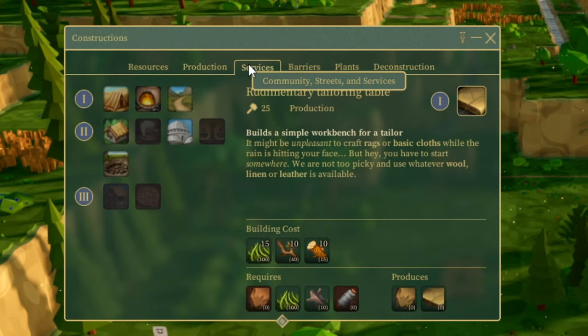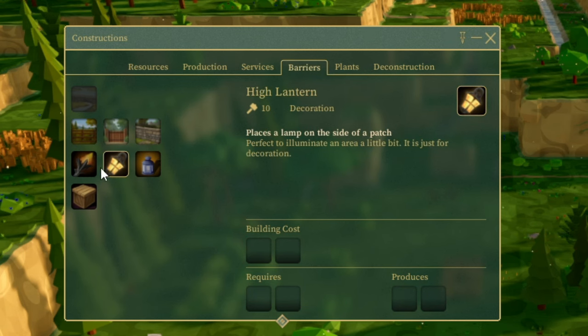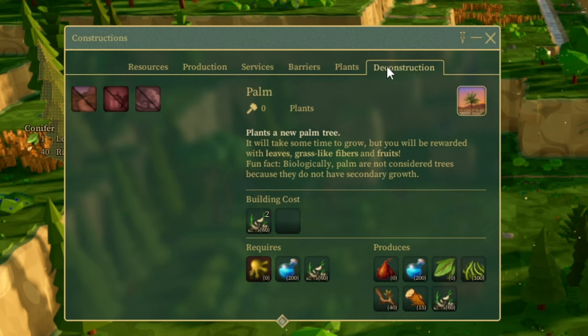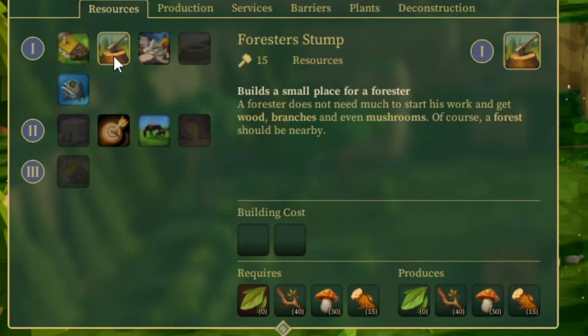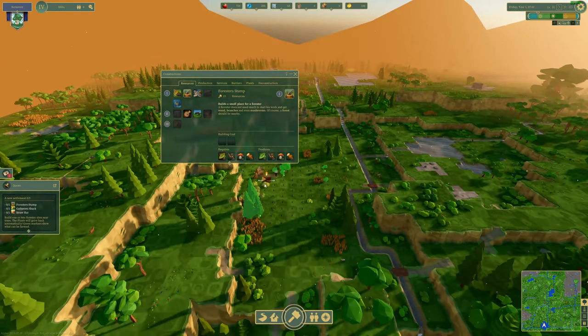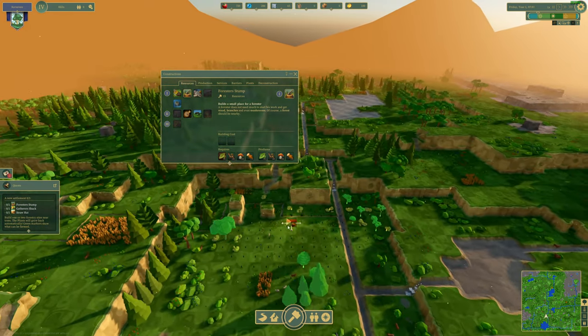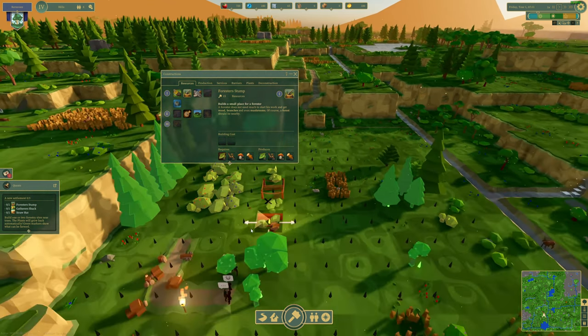Quite a bit of buildings. So plants will grow back automatically. We build a forester stump and we can see the area that it gets, so we want to find ourselves a nice place to do this. Anywhere is as good as anywhere right now. Let's put it here and get all these trees in this area.